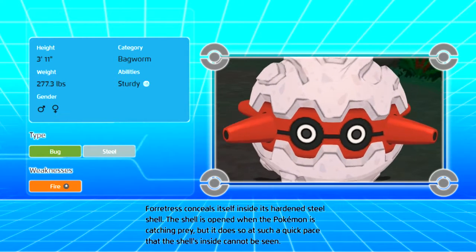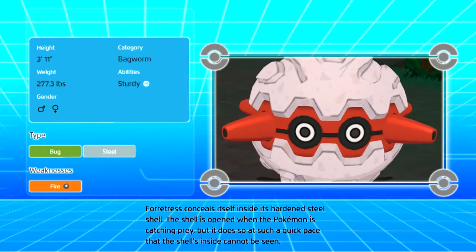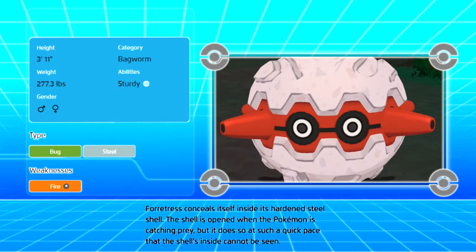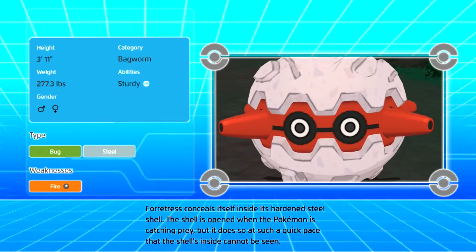Height: 3'11". Weight: 277.3 pounds. Category: Bagworm. Abilities: Sturdy. Type: Bug and Steel. Weaknesses: Fire.